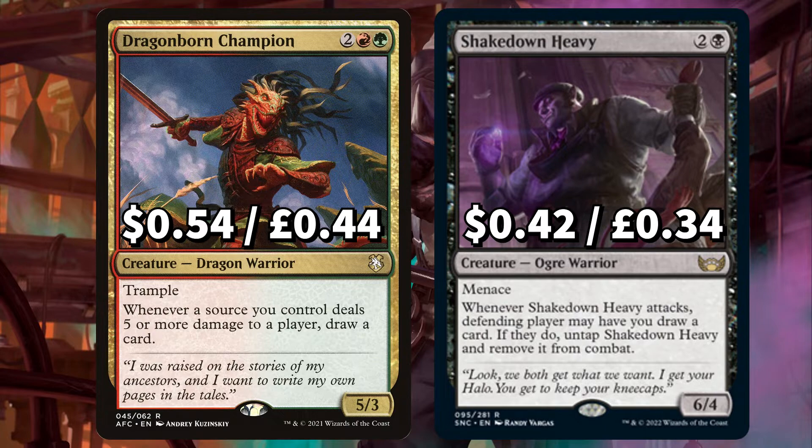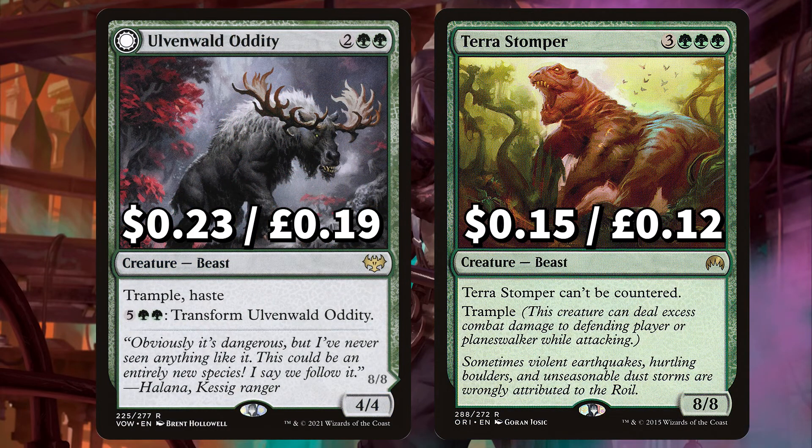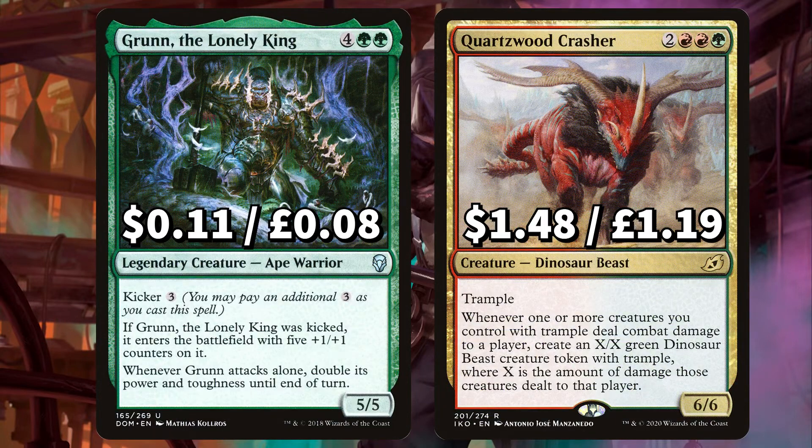And Shakedown Heavy, that says when it attacks, the defending player may have you draw a card — if they do, untap Shakedown Heavy and remove it from combat. There's Ulvenwald Oddity with Trample and Haste, and you can pay to transform it to Ulvenwald Behemoth, that gives other creatures you control +1/+1, Trample and Haste. And Terror Stomper, the Encounterable Beast with Trample. We've added Grun the Lonely King, that if it was kicked ETBs with 5 +1/+1 counters on it, also doubling in power and toughness until end of turn whenever it attacks alone. And Quartzrod Crasher, the Dino Beast with Trample, that says whenever one or more creatures you control with Trample deal combat damage to a player, create an X/X Dino Beast creature token with Trample, where X is the amount of damage those creatures dealt to that player.